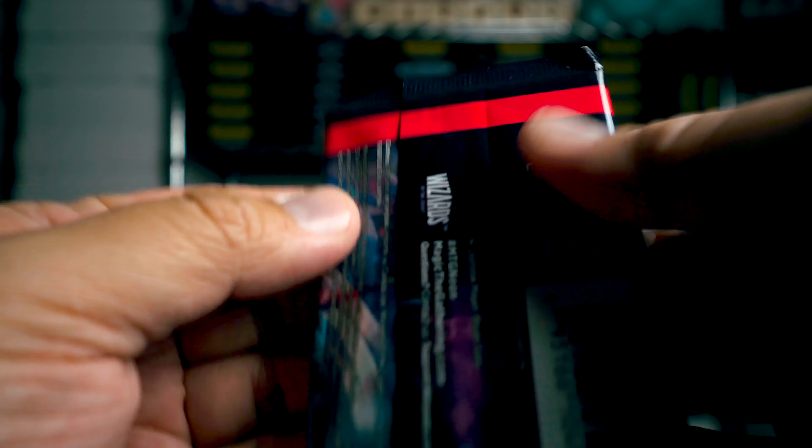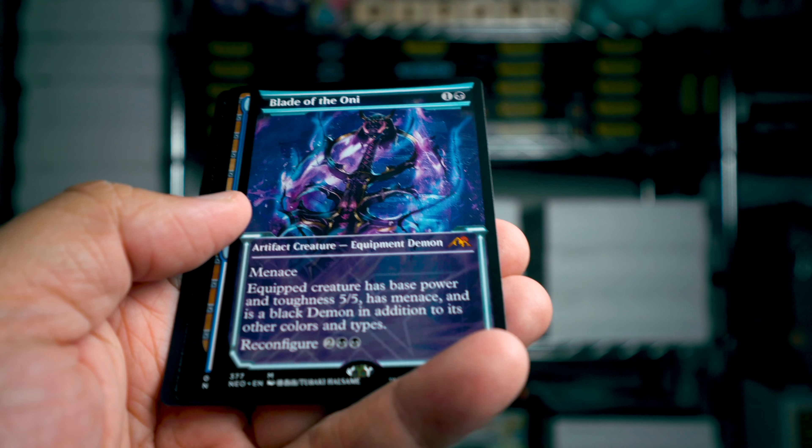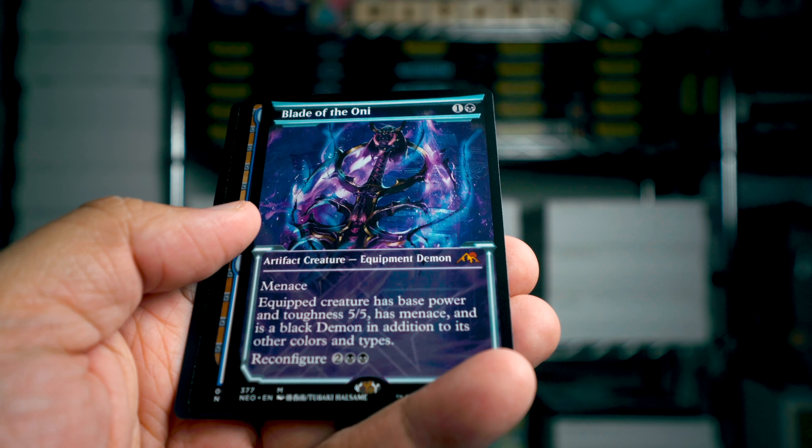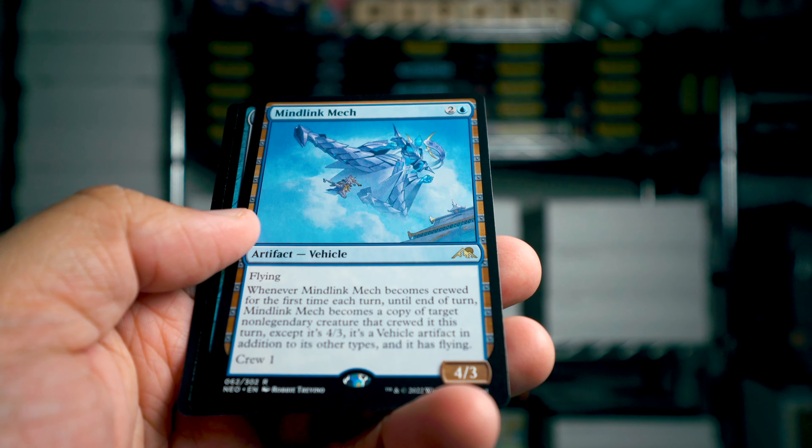How about dragons? What about dragons? What about the green land? Mythic — Blade of Oni! I don't think I've seen that card. Cool — Mind Link Mech!